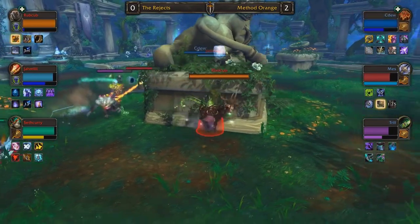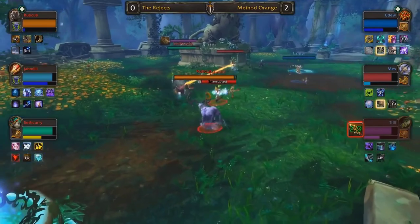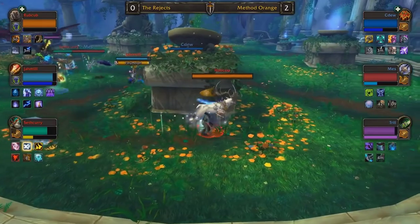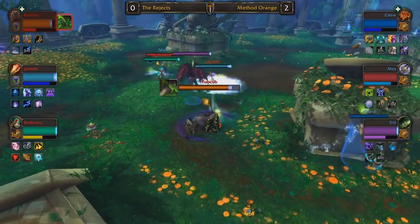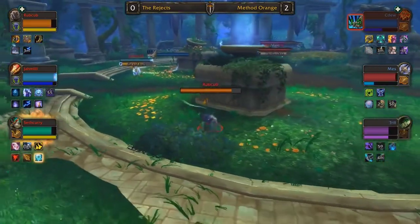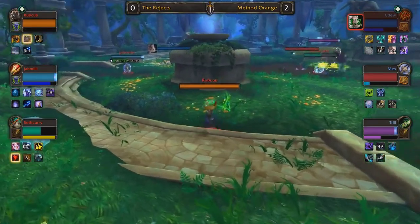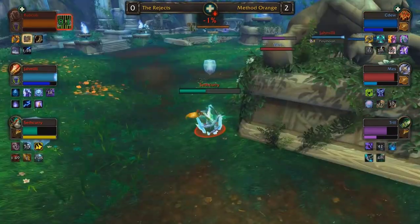At this point, if you're Rubcub — seriously, what do you do? You've got no mana, there's a ghoul and a Demon Hunter chasing you. You're just running laps around the arena while your teammates are inevitably dying. The Rejects tried to take the composition from Europe and play it more effectively, but Method Orange have just the perfect strategy with great execution. Playing on the large map overly aggressively — they can afford to, being two up in the series. Rubcub just on the retreat — can he finally get away? No mana for Rubcub. Seth Curry now getting targeted down — this is the win condition for Method Orange.